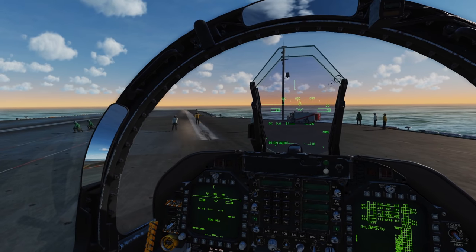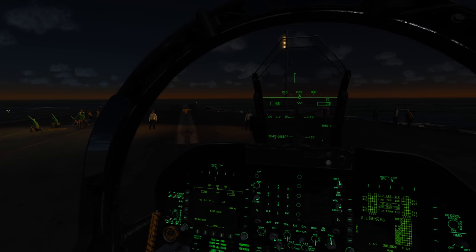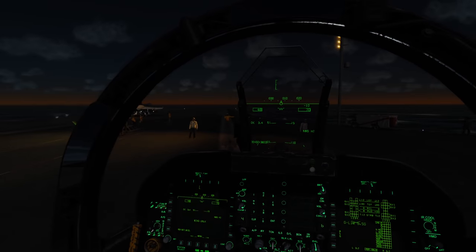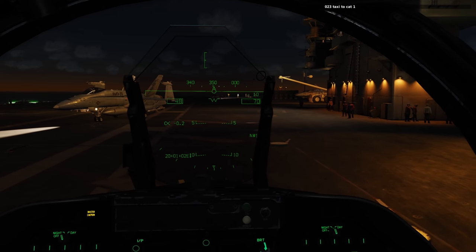Whilst the deck crew work great in the daytime, they're not really equipped just yet for night operations, lacking glowing batons. We do get flood and running lights along with the long-range line-up system, but support for deck operations at night is lacking at release, and the AI aircraft do not behave correctly running their lights on the deck.